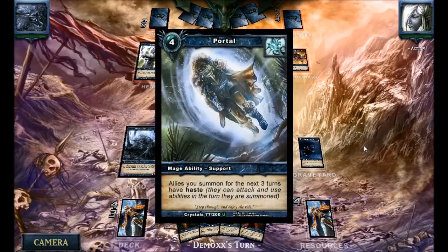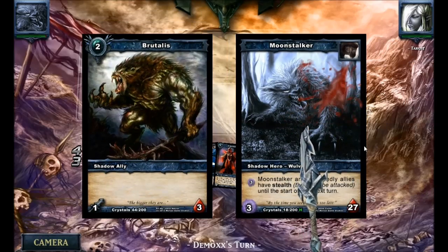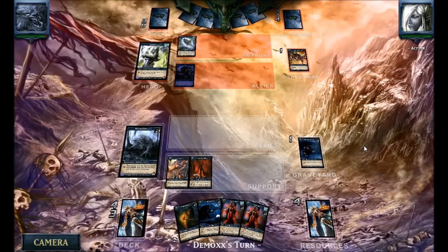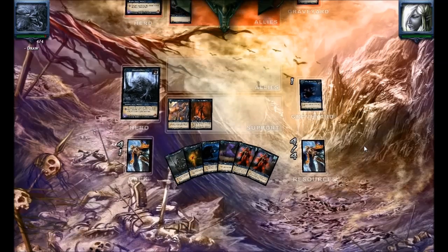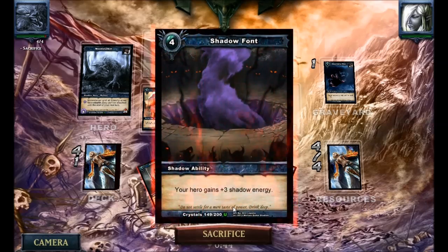Magia is now up to 4 resources and drops a portal. I'm instantly thinking there's a Plasma Behemoth or something of the sort coming for me next round. As you can see, I drew a Shadow Knight — that's an addition I put into this deck.